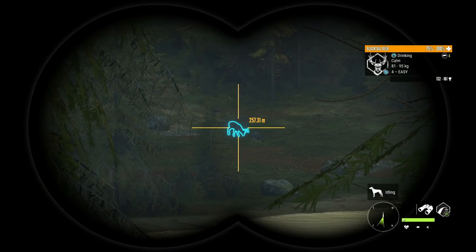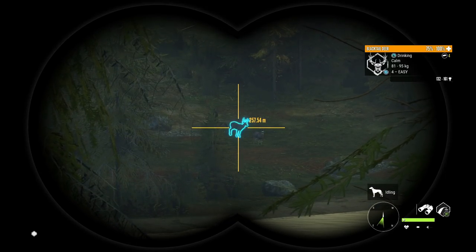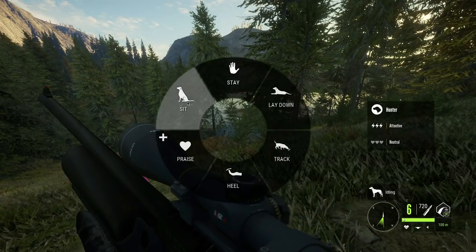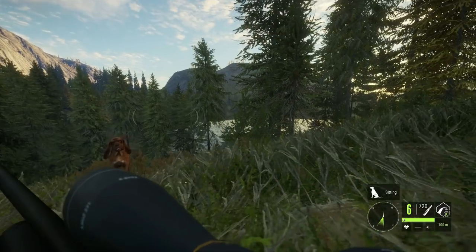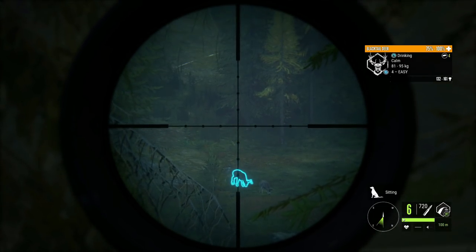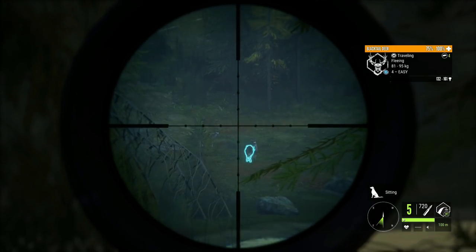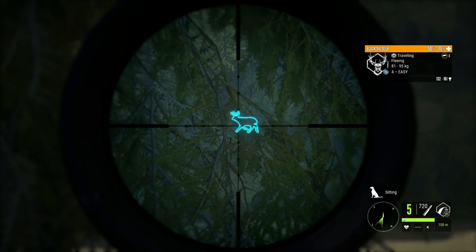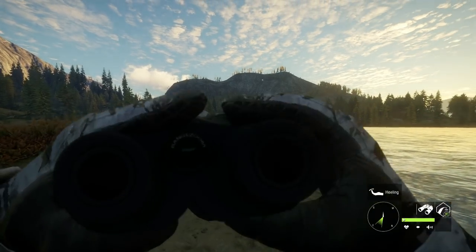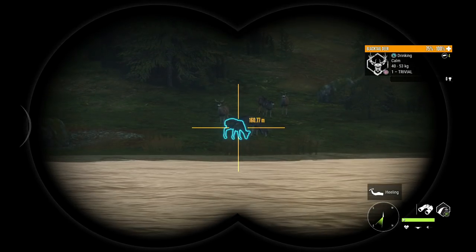We've got a blacktail deer at about 250 meters — ranging at 253. The binoculars are unfortunately ranging just behind him, but at his feet it's around 250-253. Let's have the dog sit so he doesn't get in the way, and attempt this shot — the hardest one yet. Oh, that looked solid! The question is whether it penetrated through the shoulder — it did! We got it. Because we used the air rifle, very few of the deer actually spooked off; most of them stayed put.